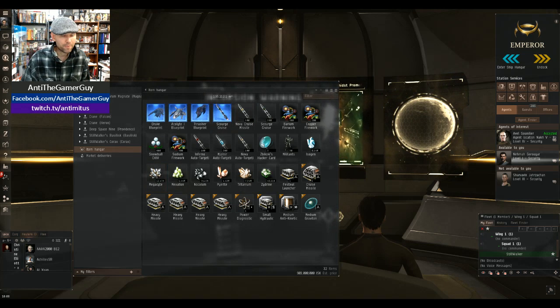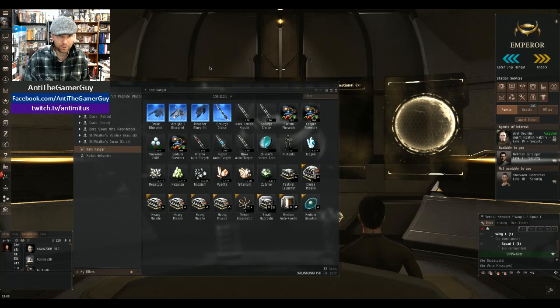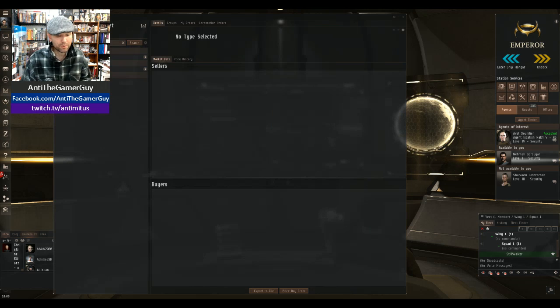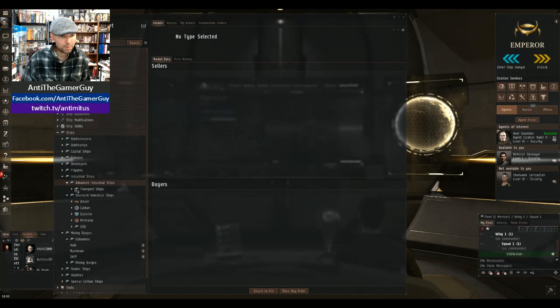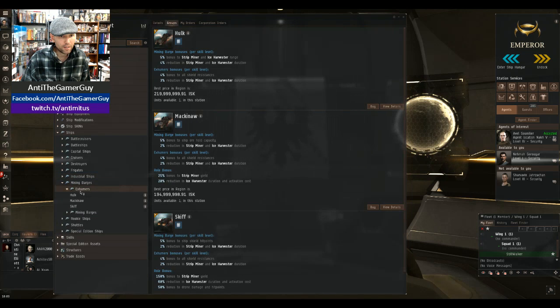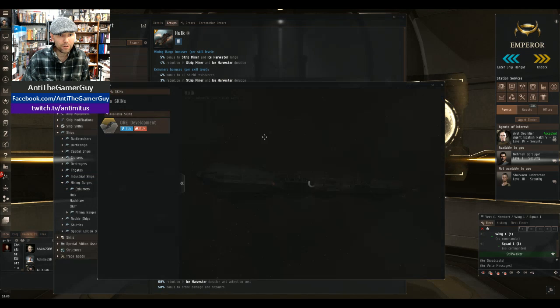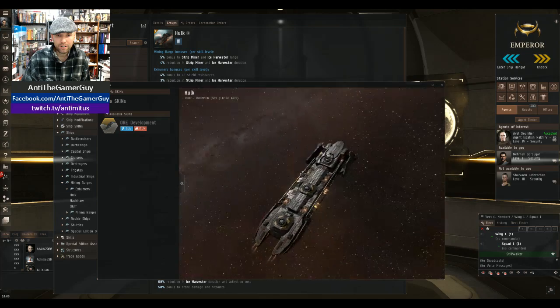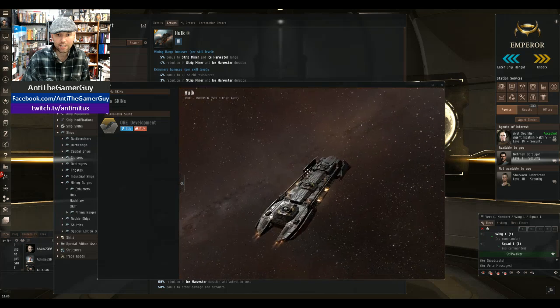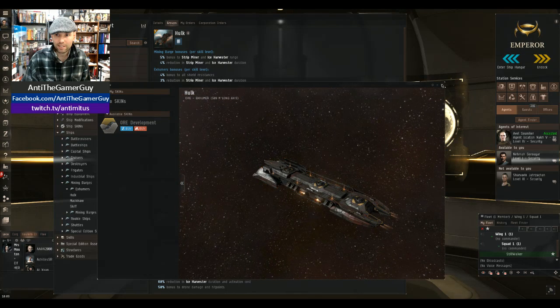Normally when you craft something you have to go get the minerals, or you have to buy them. I'll show you the ship that I mine with through the market. So let me go down here to ships, and I'm gonna go to Exhumers and click on the Hulk. This is my mining ship right here — it has three huge mining lasers. I pretty much devastate asteroid belts with it, and then I use a second account to haul the minerals away to the space station so I don't ever have to stop mining and leave.